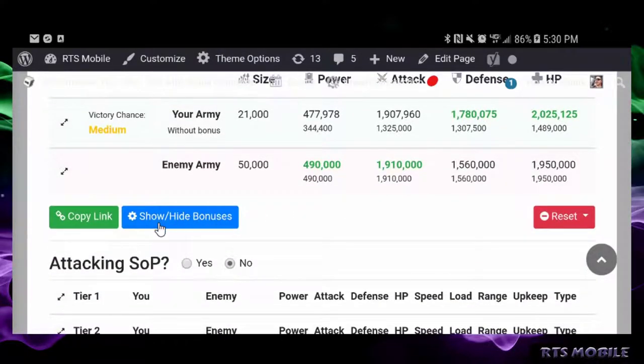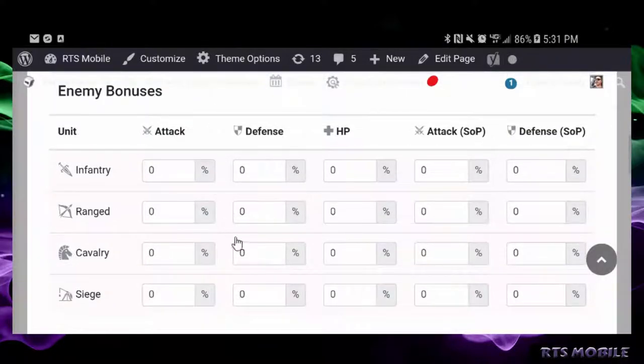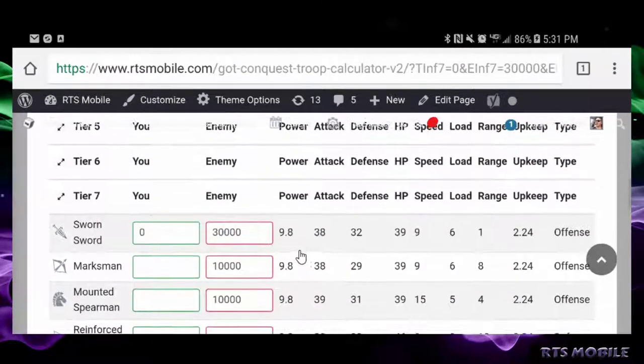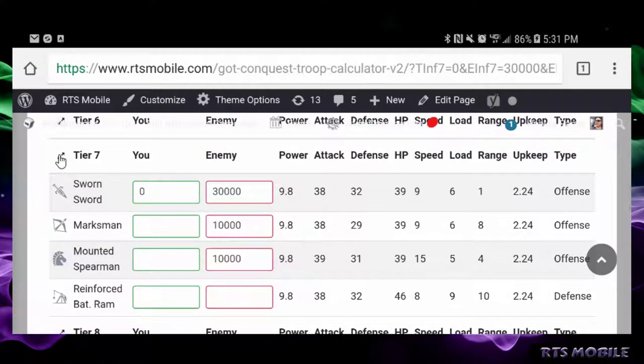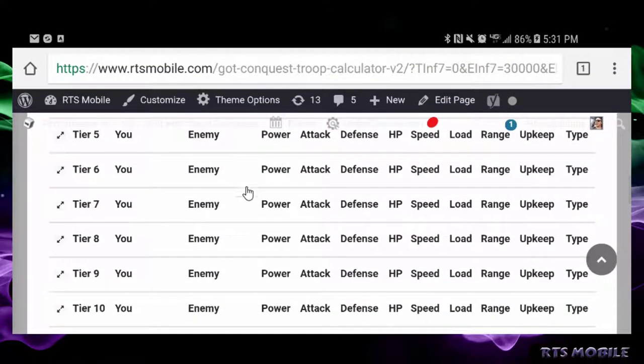Up top you'll have your total combat stats. You'll be able to add your troop bonuses for yourself in green, or your enemy troop bonuses in light orangey-red. You can expand one of these drop-down tiers and add your enemy troops in red; your troops will be in the green column. For this example, I've added 30,000 enemy infantry tier 7, 10,000 enemy marksmen tier 7, and 10,000 enemy mounted spearmen tier 7. My own troops — I'm sending tier 10 — 10,000 guards, 1,500 marksmen, 4,500 anointed knights, and 5,000 wildfire catapults, all tier 10. Just collapse that for easy use.